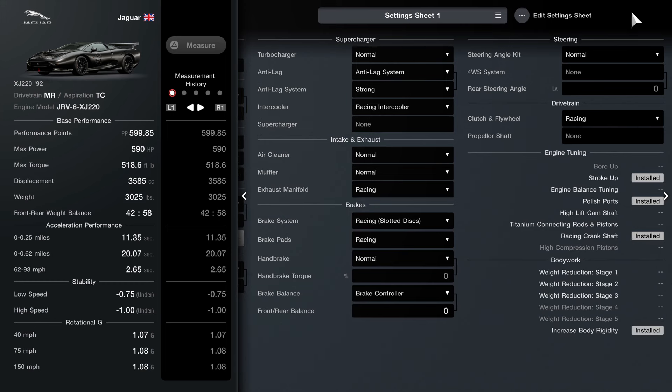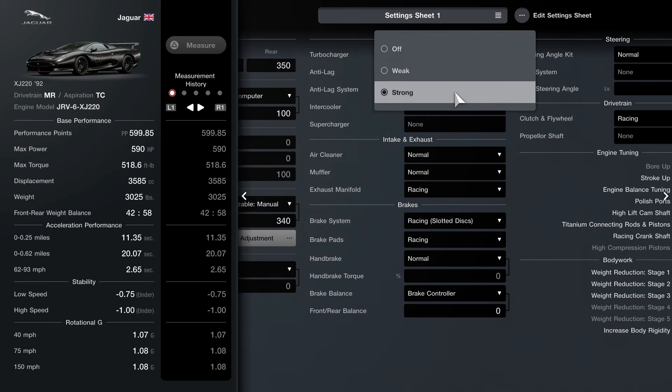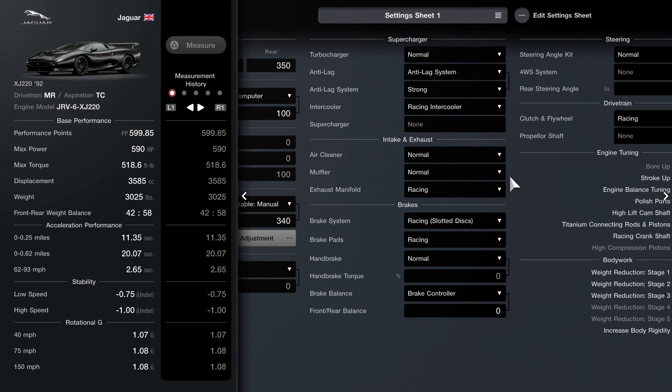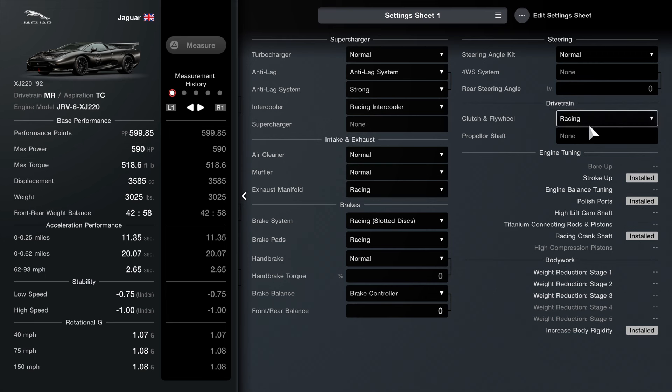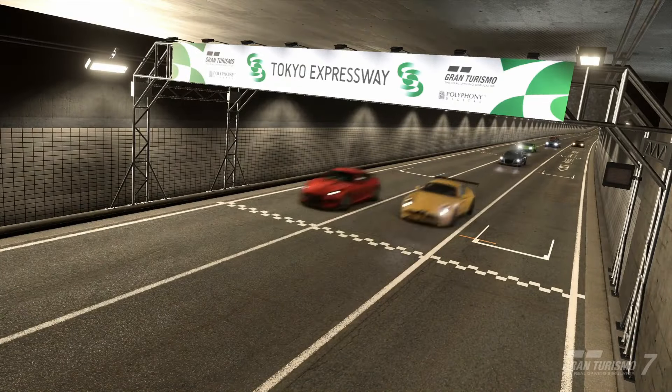Moving to the other part of the sheet — you do need the anti-lag system, make sure you set that to strong. Racing intercooler, racing exhaust manifold, racing brake system and racing brake pads. After that you'll need the clutch and flywheel — set that to racing. And a few parts like stroke up, polished ports, racing crankshaft, and increased body rigidity. And that's it for this build. Not really that many parts needed — just select them and you're good to go.